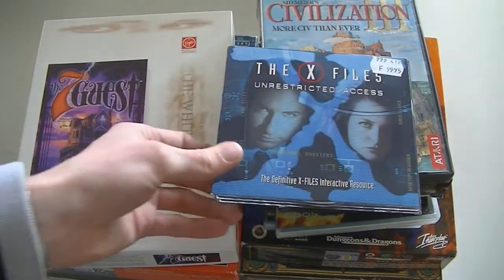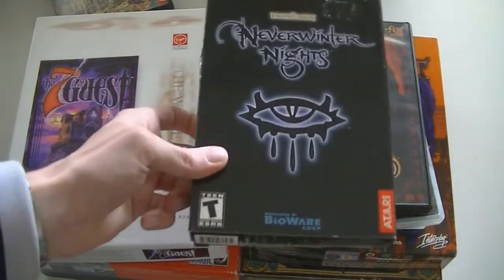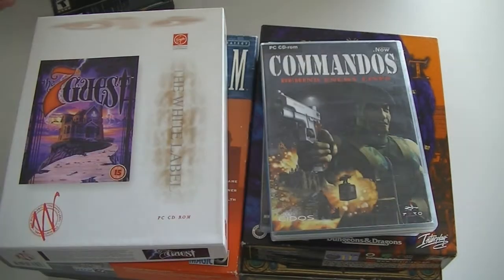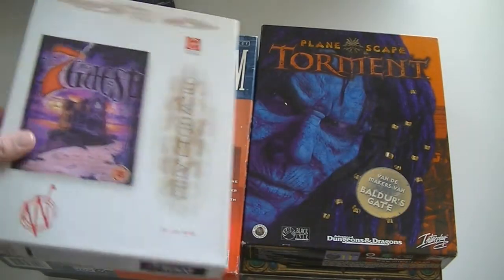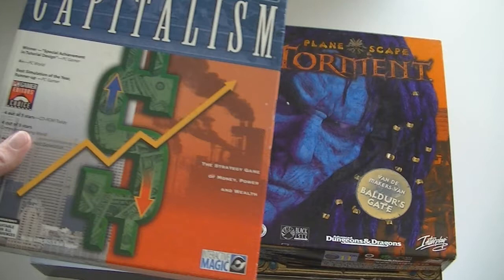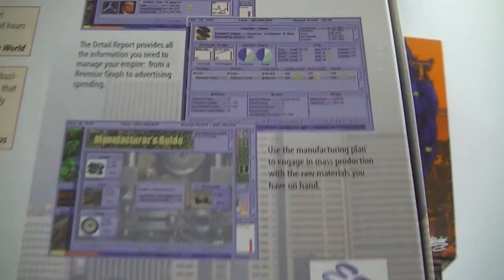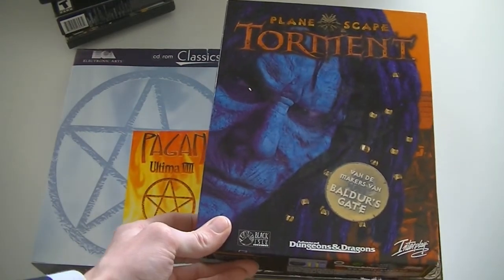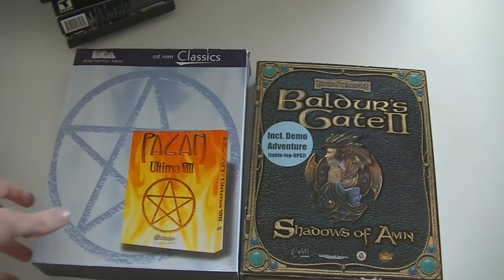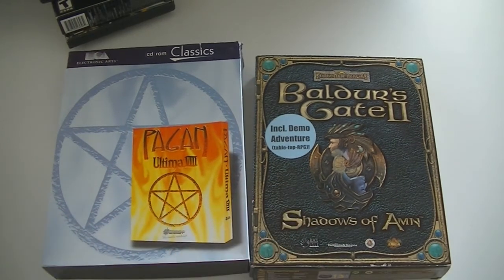Some non big box PC games: X-Files Unrestricted Access, Civilization 3, Neverwinter Nights, Diablo 2, Commandos Behind Enemy Lines, Might and Magic 7 normal version, Guest Capitalism — a game really for guys that love number crunching and economics, not a game for the doctor. Planescape Torment, still considered by many to be the best RPG of all time, very high on my must-play list as soon as I get a retro gaming PC. And then Ultima 8 Pagan and Baldur's Gate 2 Shadows of Amn.